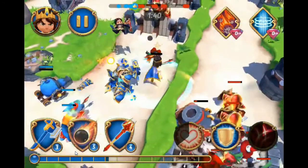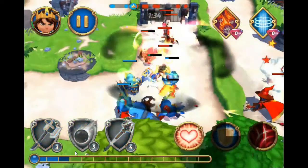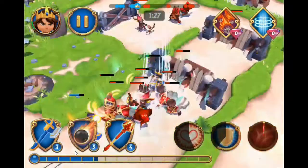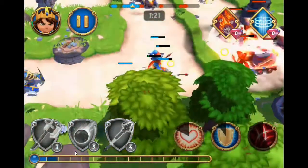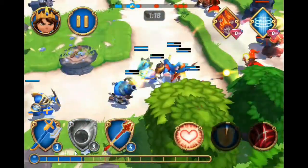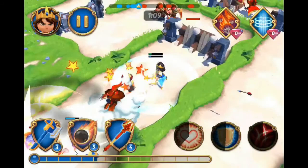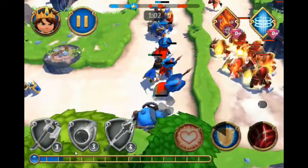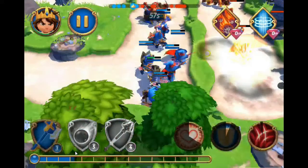Come over here and hopefully kill the mortar. Reuse the shield again. So we're running into a lot of issues with this spell setup of not having a sword rain to attack the ranged troops over there. Pyromancers are doing a decent job of holding off all the enemy troops. We'll be able to put the shield up on our guys now.